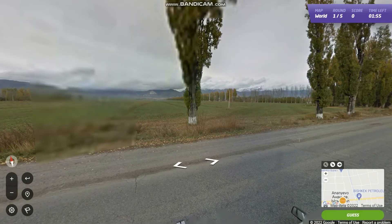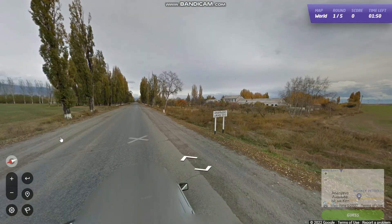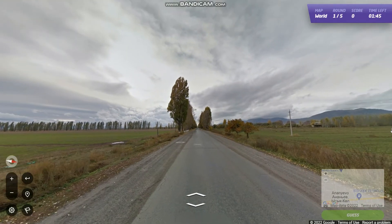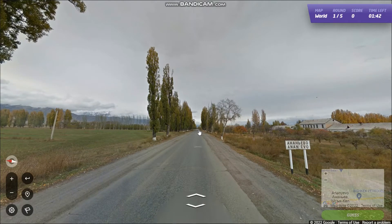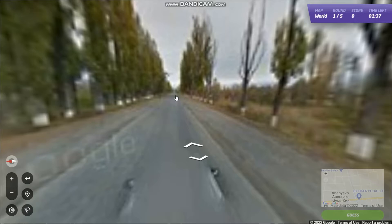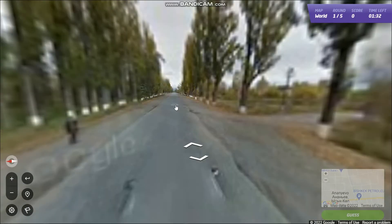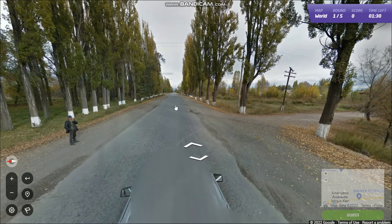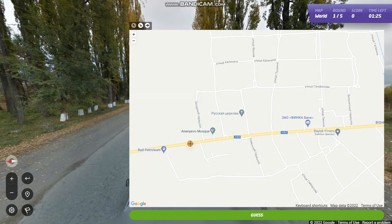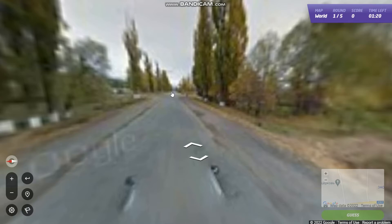We're heading into the town from the west, so somewhere here. Is there a petrol station here? I'm not seeing it. Wow, there are some intense clouds over there. Let's try and see where we are here. There's a road to our south. Okay, maybe we're here, as I'm not seeing that petrol station.